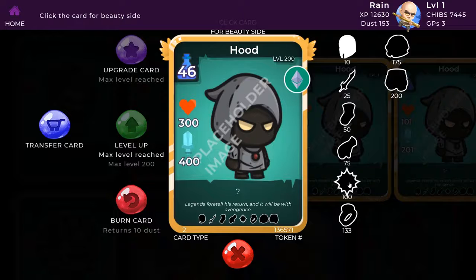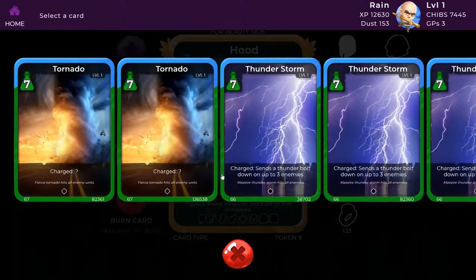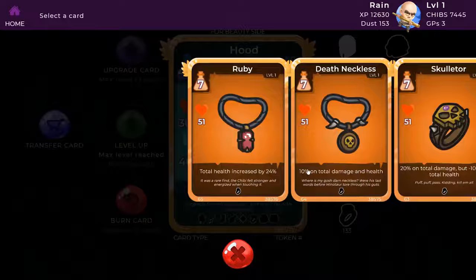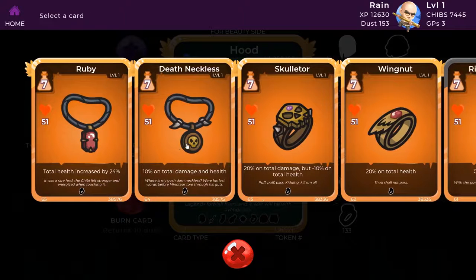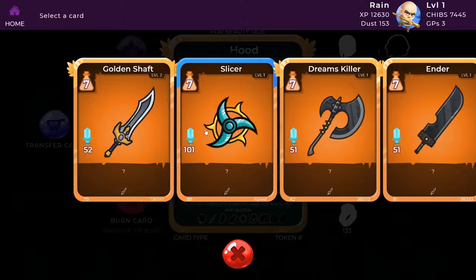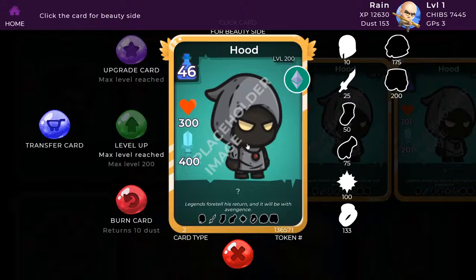Let's equip another skill. I am going for Thunderstorm, which also creates the skill Thunderbolt. Next I'll add death necklace since it boosts my overall stats. Last but not least I'll be adding a weapon — in this case I'll take the slicer, a very powerful in-game drop. This card cannot be bought via packs. It's important that you can find great in-game drops, while buying packs of course keeps the servers running. You can find everything from chibis to gear as in-game drops as well.